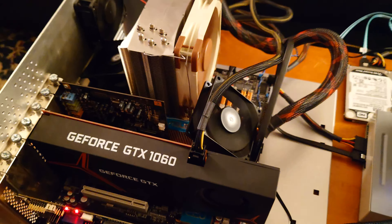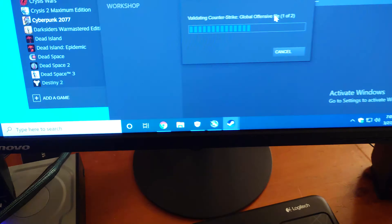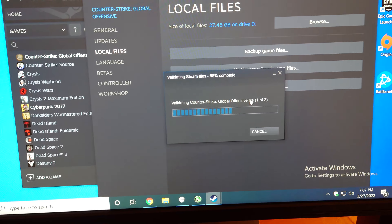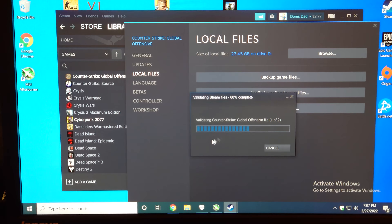We're running at a stable 3.8 GHz on all four cores and I'm going to play some games. Before that, I need to activate Windows — and I'm verifying some files because CSGO crashed during my game testing, so I need to make sure it actually works before I start benchmarking.